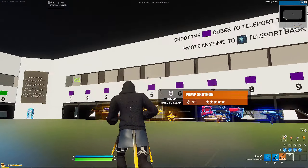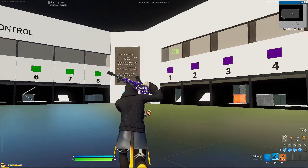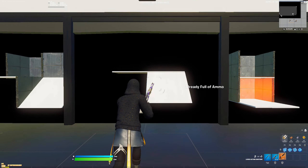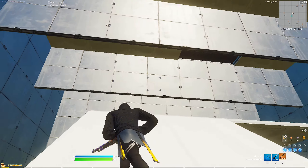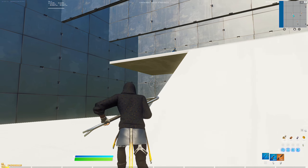I did a couple rounds of this and then I danced to go back to the lobby within the map, and then I went to the second one. Just copy what I do — I'll tell you how to not take damage and I'll put it in slow-mo for y'all also.